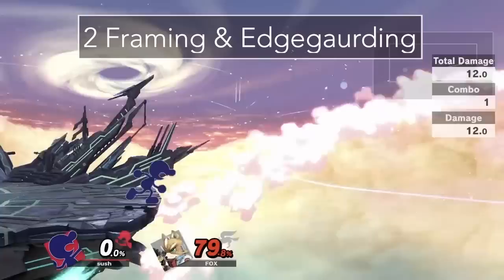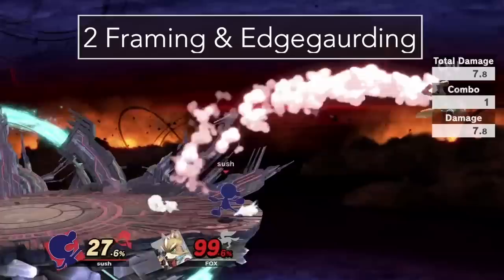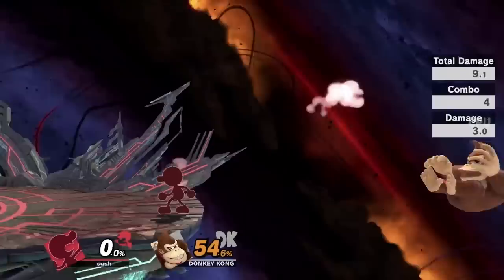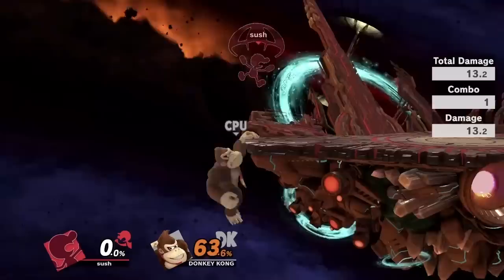Off stage, Game & Watch has some really strong edge guarding and two-framing tools. Dash attack is one of the easiest attacks in the game to two-frame with because of how active the hitbox is. It puts the opponent in a position where Game & Watch can chase him off stage and land a back air, which is a pretty strong kill move off stage. You can potentially string back airs together off stage and finish the combo with an Up B for an early kill. If the opponent tries to go low, Game & Watch can get them with the down air. If the opponent gets hit with the beginning of the attack, they will get spiked, and if they get hit with the later part, they will be sent upward. The later hit is pretty strong and can lead into a tech-chase stage spike at higher percents. It's a disjointed attack, so it's a really good move to use for two-framing the opponent if you're in the air or off stage.